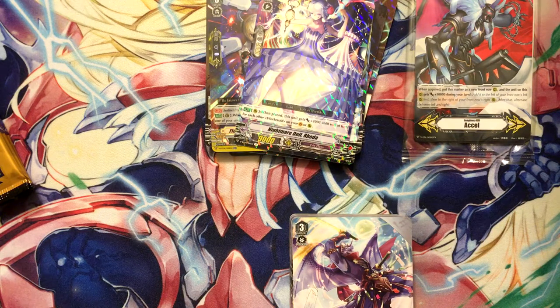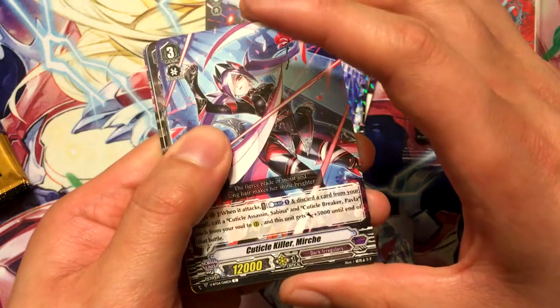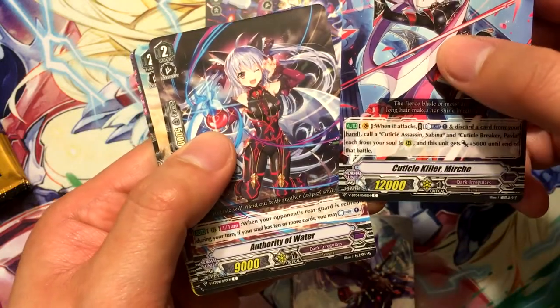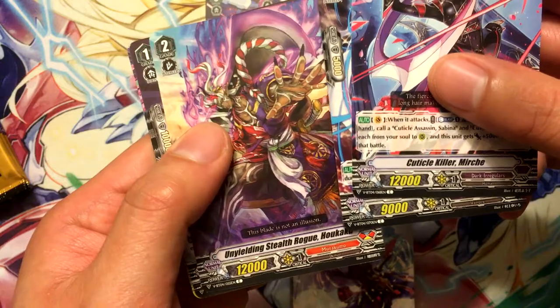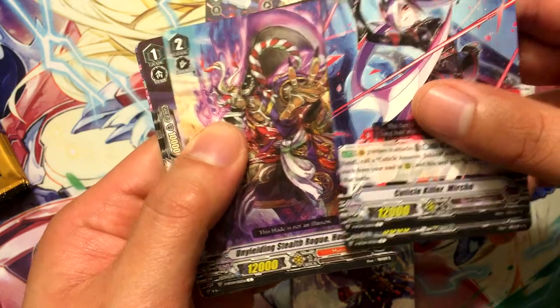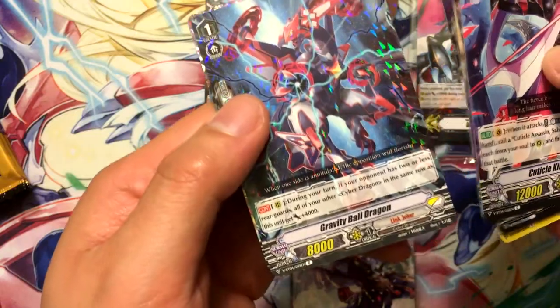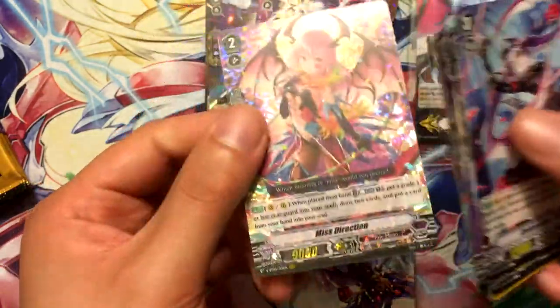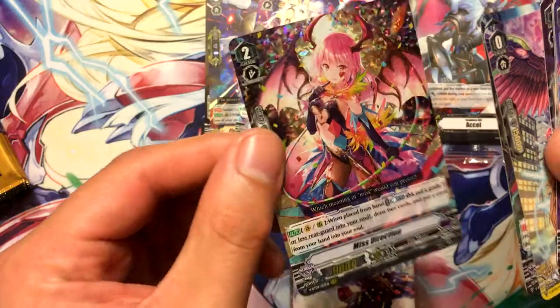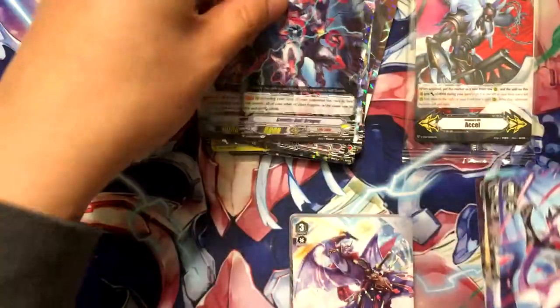Like Halo Shield Mark went from like four bucks to nearly ten. Cuticle Killer Murk, Authority of Water, Unyielding Stealth Rogue Hukaku, Gurubao, Death Feather Eagle, Gravity Ball Dragon, and Misdirection - that's pretty cool. I really like the art on that one, and it's for Pale Moon so that's always a plus.